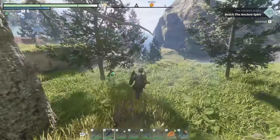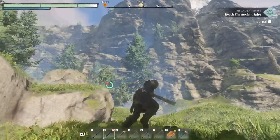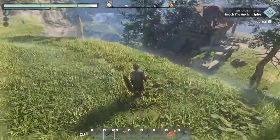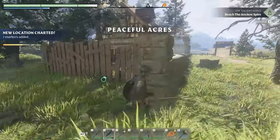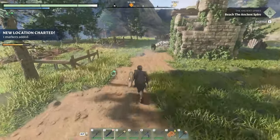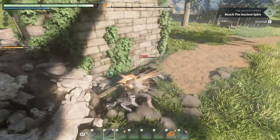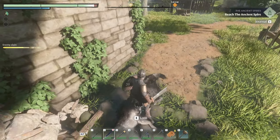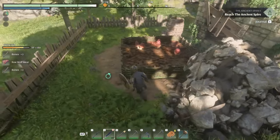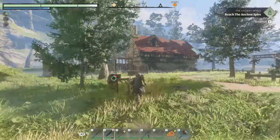All right, we cleared that spot out but that's not where we needed to go apparently. Where we need to go is up there — yeah, it's all the way up there on that hill. Let's check this place out real quick. This could be a potential base location — we could take this over and just fix it up.